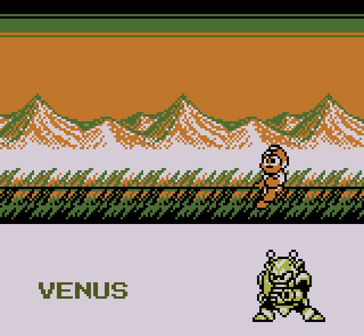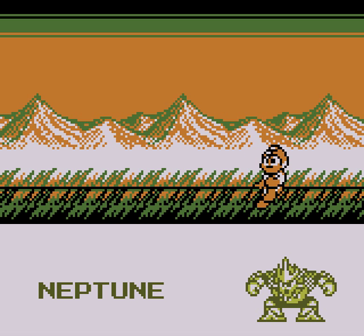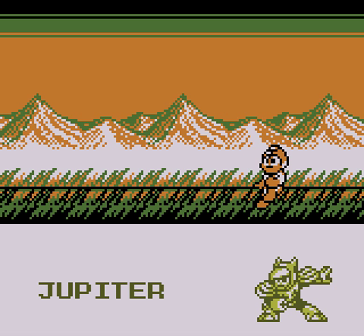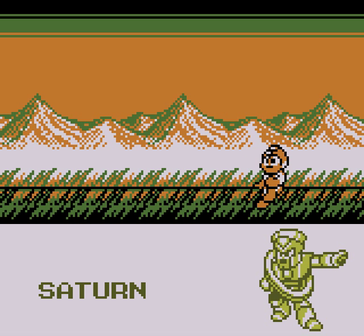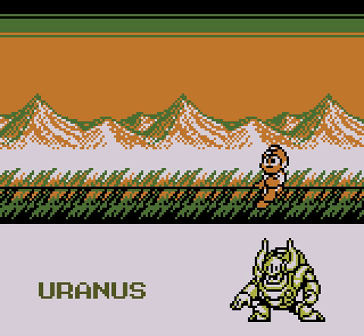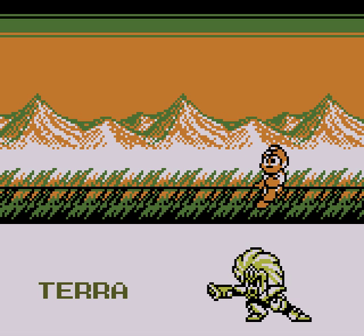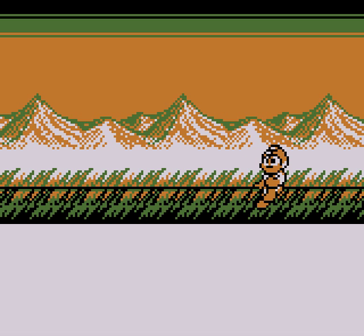Mercury. Venus. Mercury gives you the Grab Buster and is weak to... Let's see. There's Mars and Neptune. They're scrolling too fast for me to remember all this stuff. Jupiter. Saturn — because, you know, Wily liked it so he put a ring on it. Pluto the bobcat. Uranus the bull.